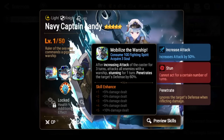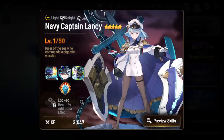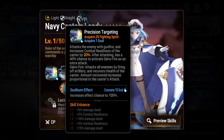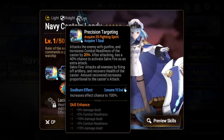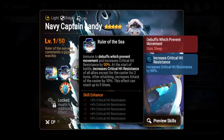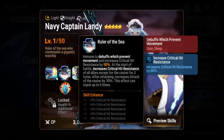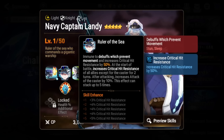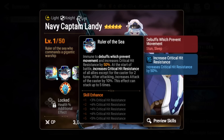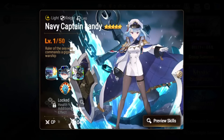Pretty much all of her skills are insane. Her S3 is a free win if you get it off, and you build that fighting spirit by using your S1, countering, or using Elber's Ritual Sword to get counters off. Your S1 on counters can still proc Salvo Fire, making her extremely powerful. The critical hit resistance buff is super strong — she can practically stop cleave by herself. It can be dispelled, but her innate critical hit resistance means it can't really be stopped.